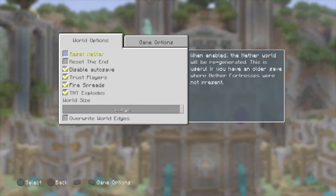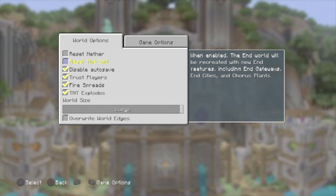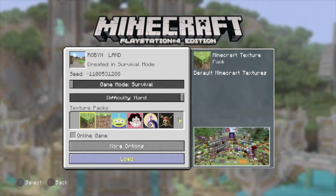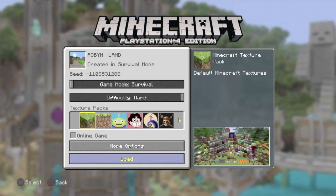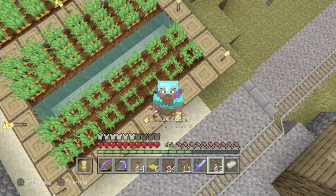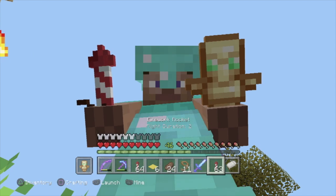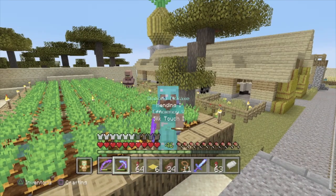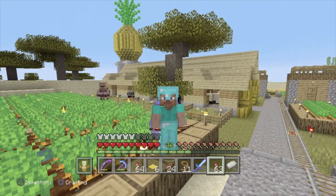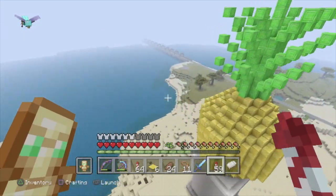Going back to the different options - you can actually reset your Nether and your End in this version without going into a world editor. You just click that option and the next time you load your world it will have been reset. It's not a good idea for the Nether if you have tunnels, but for the End you want to do it from time to time because you only get one or two tiny cities, and you need to reset it a lot to get enough shulker boxes.